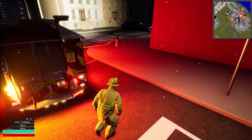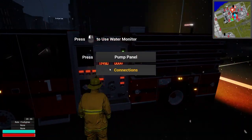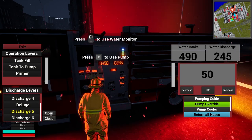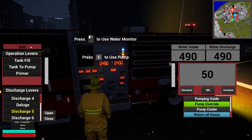Now that we've got that done, let's do large diameter 5 real quick. Let's go ahead and open them up so we complete the boosting process. Not going to worry about tank to pump coming off the hydrant — we're just going to tank fill.